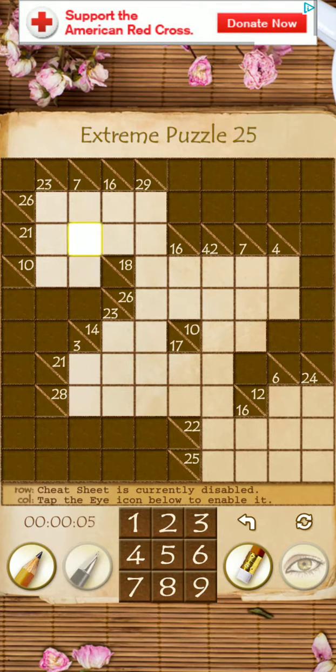Alright, so basically the first thing we want to do is start off with all the easy things to fill in — stuff that we already know. So 23 by 3 and 7 by 3 only have those sets of numbers that can go into them. 16 is a very similar one. If you look at this, this is 29 over 7. We can tell that 16 over 2 is missing.